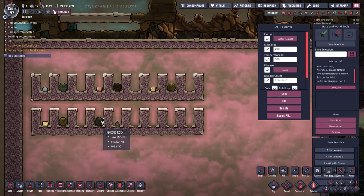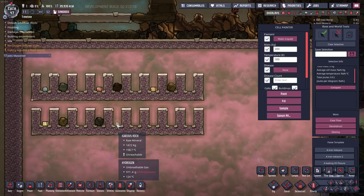And finally we have igneous rock for magma — I'm going to be playing with that later. But 1473 kilos will form a tile, however 1472 kilos will form debris.